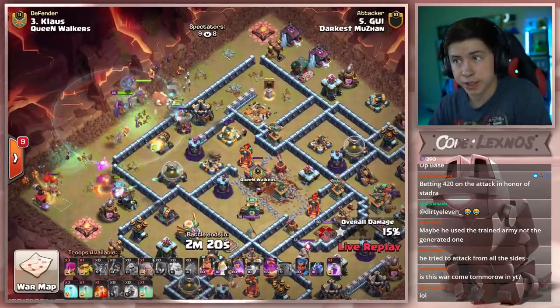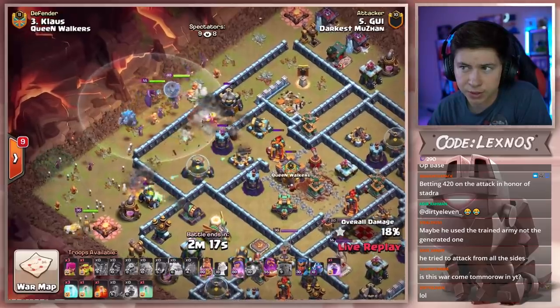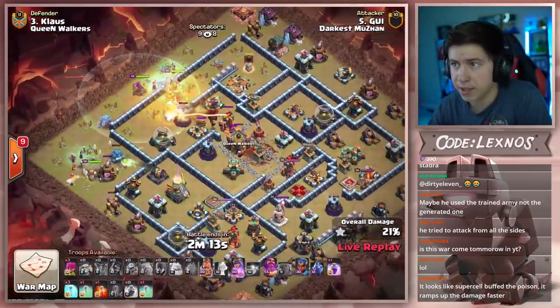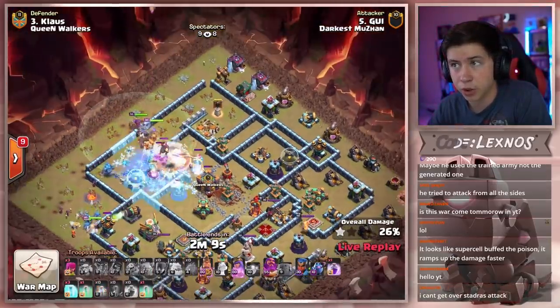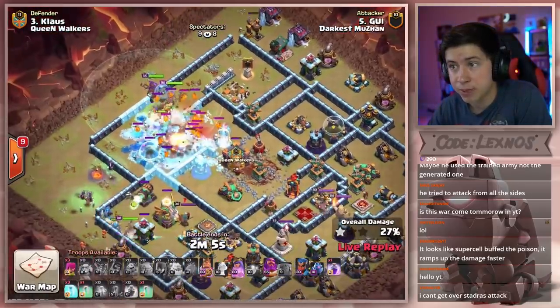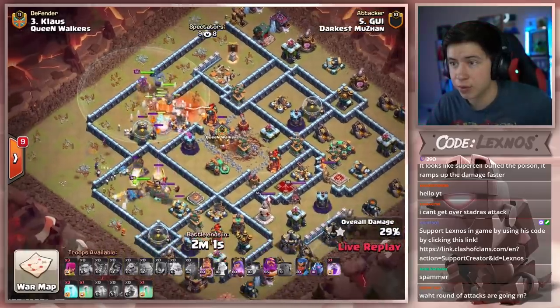Warden is in, has yet to drop the king. Does he drop him into the core as well? Next golem is in toward the middle too. Drops the king from the eight o'clock side. Most of the witches are pushing straight into the core. He didn't have any witches on the top side, which might be bad news bears. The ice golem pops, freezes everything up. Queen gets through the lava dog — no problem whatsoever.